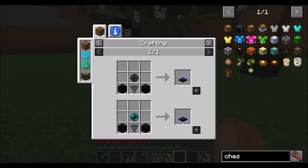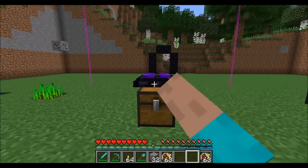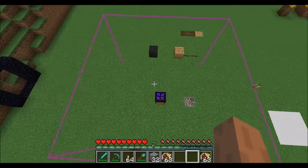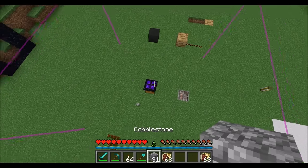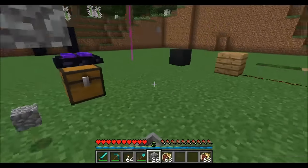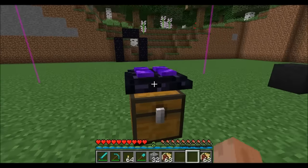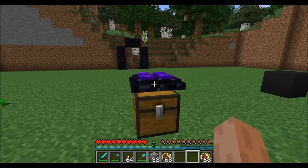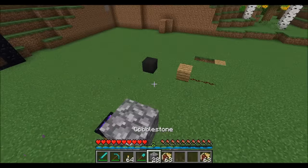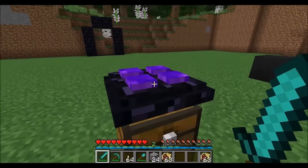The enderhopper is a nice little way to automatically pick up nearby items. Simply place it on top of a chest, then sneak right-click on it to show the radius of the area it will pick up from. Any items in the area will automatically be picked up by the enderhopper and sucked into the chest. Sneak right-click again to remove that radius display. It should be noted that you don't have to have the radius displayed for the pickup to happen — it only shows the radius of how far it can pick up from.